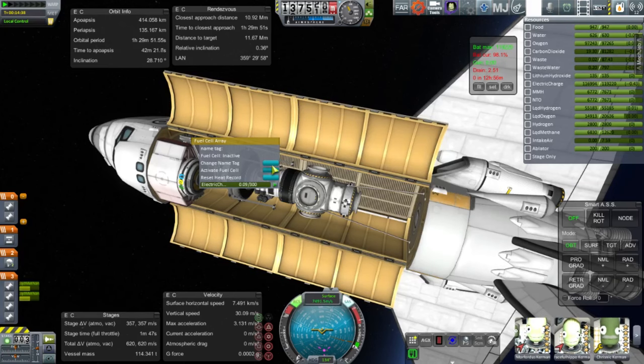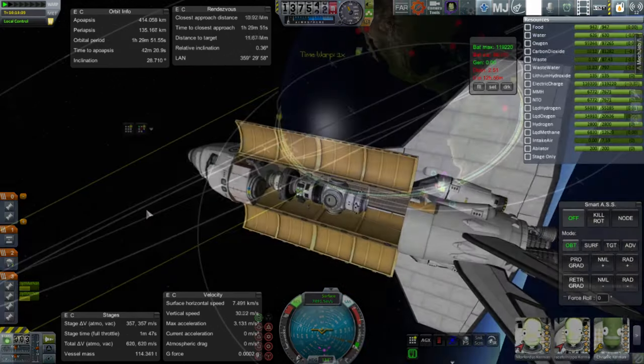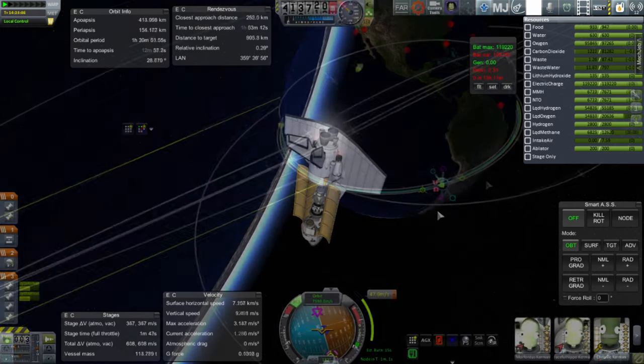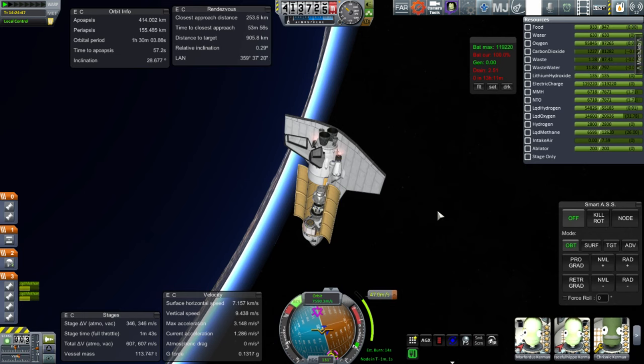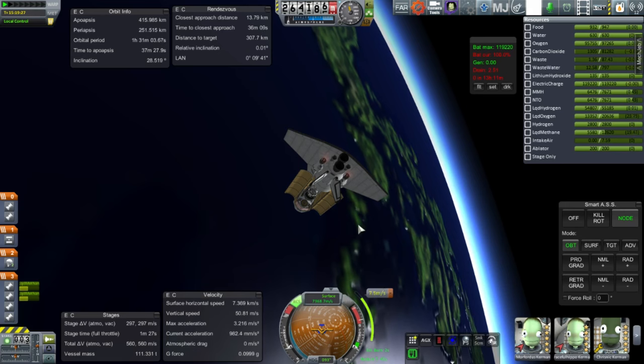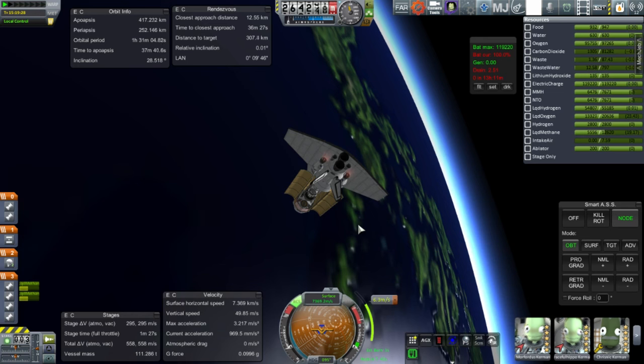I've counteracted the rapiers' advantages by giving them a subpar ISP — their top vacuum ISP is only 317, and their thrust is nowhere near where it should be for an engine of their mass. I activate the fuel cells and aim for a rendezvous with the station. There's still a pretty wide separation, but it's a good start. It's probably better to burn some of the rapier fuel off since those engines aren't as efficient — and it'll give the RL-10s more to work with.